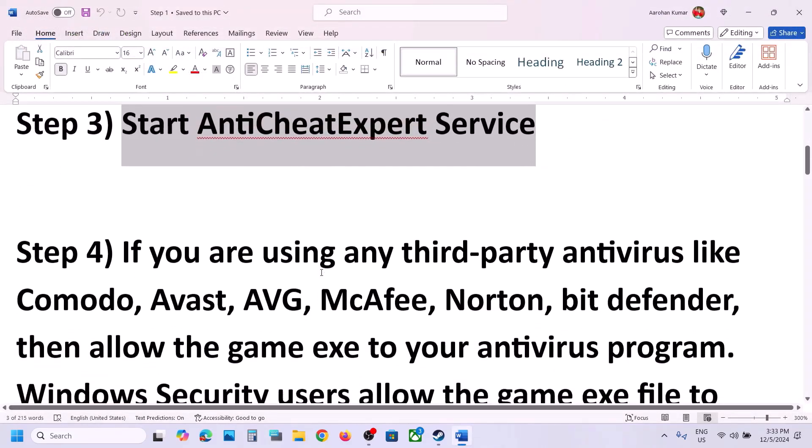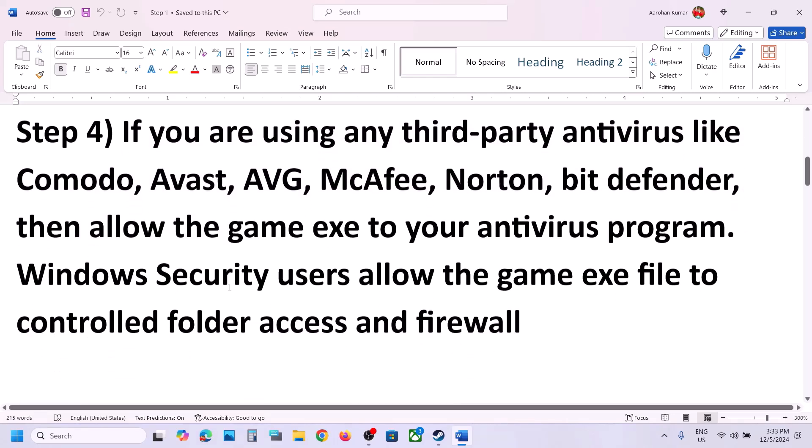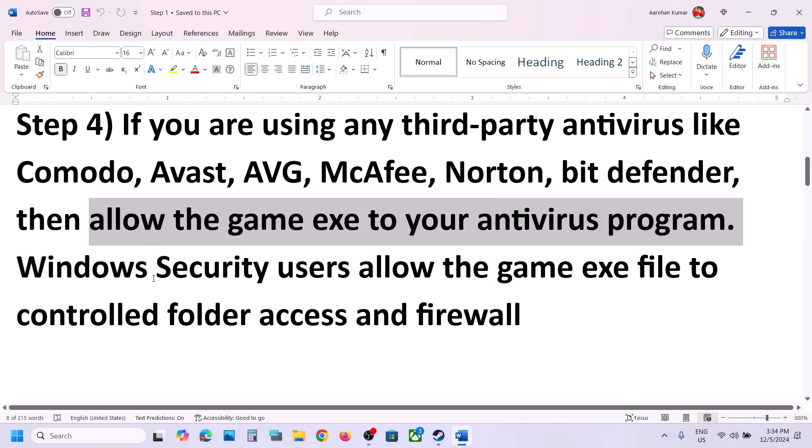The next step is: if you are using any third-party antivirus like Avast, Norton, Bitdefender, or McAfee — whichever antivirus program you are using — allow the game exe file through your antivirus program.